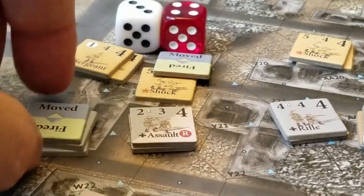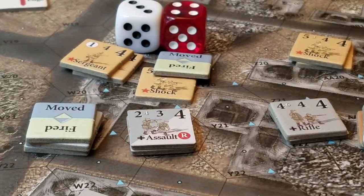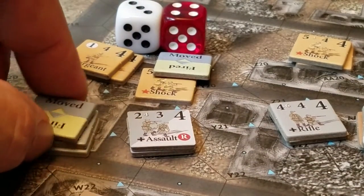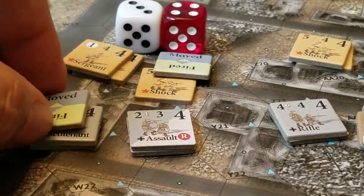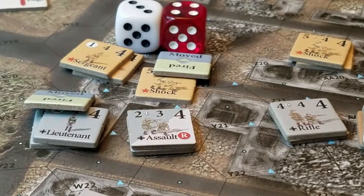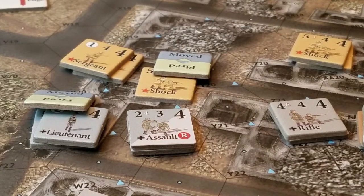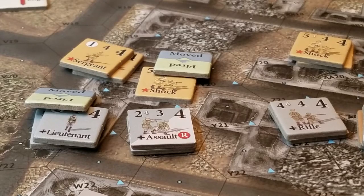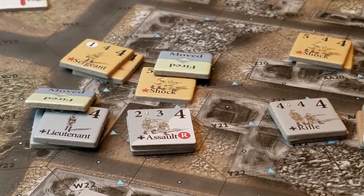They don't roll to be broken or shaken — they just take casualties and they're still fine. However, because I took casualties, the leader in this hex will have to roll for a result — he might die. I roll one die and get a five. On a roll of one the leader is destroyed, so he's fine.